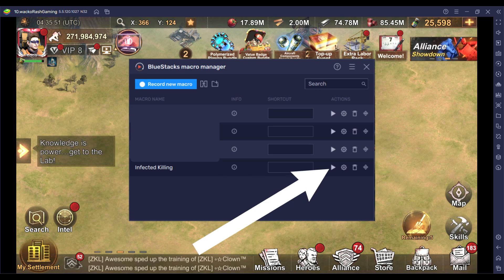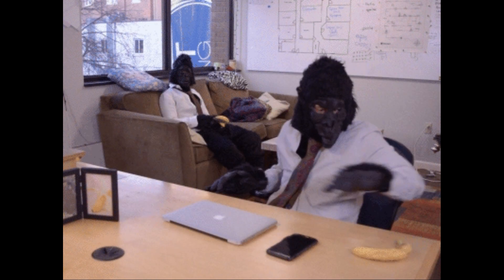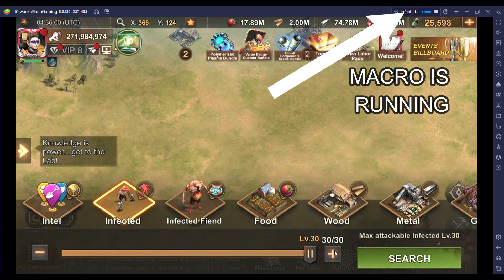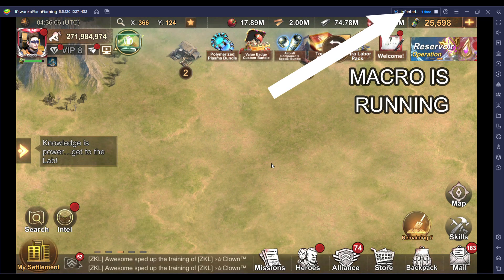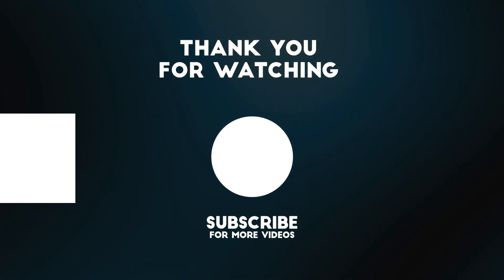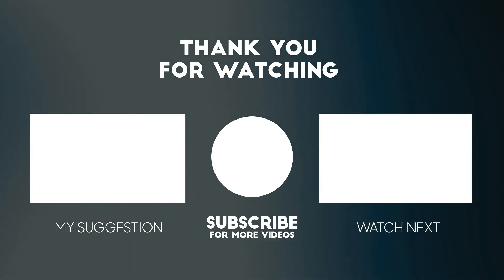With this, you can sit back, relax, wash the dishes, or have a nap, whilst Bluestacks does the job for you hunting the infected. That's all folks. You can download and play State of Survival using Bluestacks by clicking on the link in the description below. If you like my videos, please do subscribe, leave a comment and turn on the notification bell for more amazing videos. Thanks for watching.